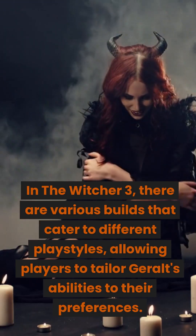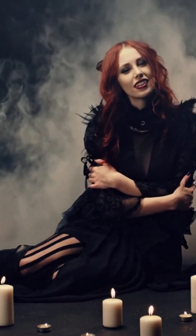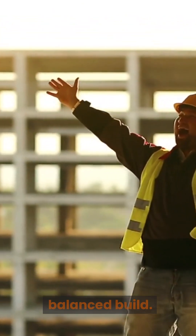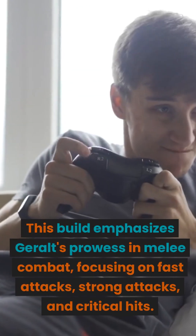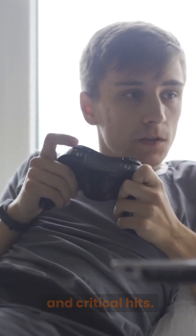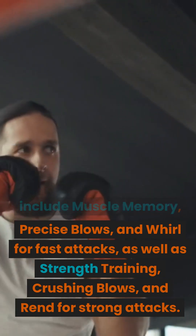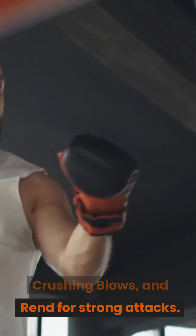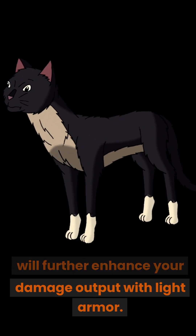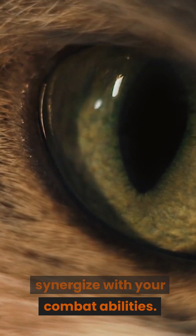In The Witcher 3, there are various builds that cater to different playstyles. Combat-focused build: this build emphasizes Geralt's prowess in melee combat, focusing on fast attacks, strong attacks, and critical hits. Key skills to invest in include Muscle Memory, Precise Blows, and Whirl for fast attacks, as well as Strength Training, Crushing Blows, and Rend for strong attacks. Additionally, investing in the Cat School Techniques general skill will further enhance your damage output with light armor. For mutations, consider choosing Cat Eyes or Deadly Counter to synergize with your combat abilities.